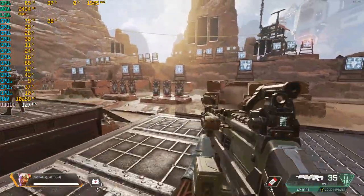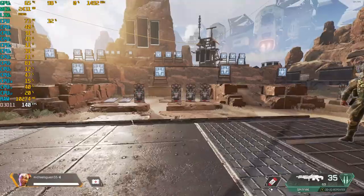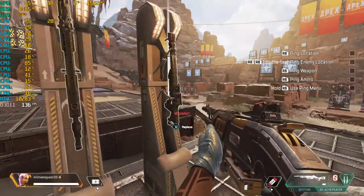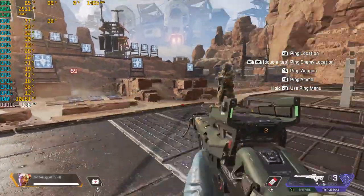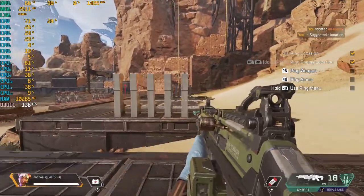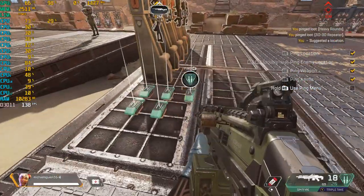A powerful key to becoming an Apex legend is communication with your squad. You can ping different options, objects, and enemies depending on their level. Follow the checklist to cycle through your pings. Might be something good this way. Making contact with enemy. Let's explore this way. Got a 30-30 here. Heavy ammo here.